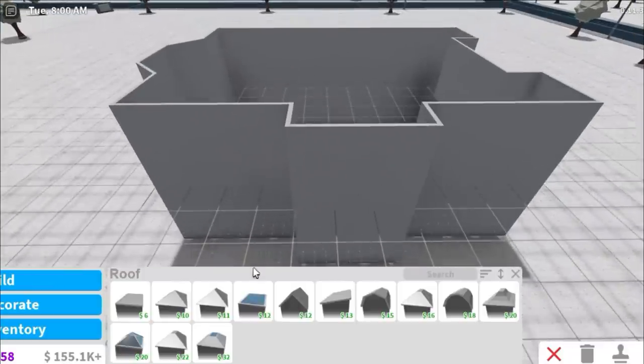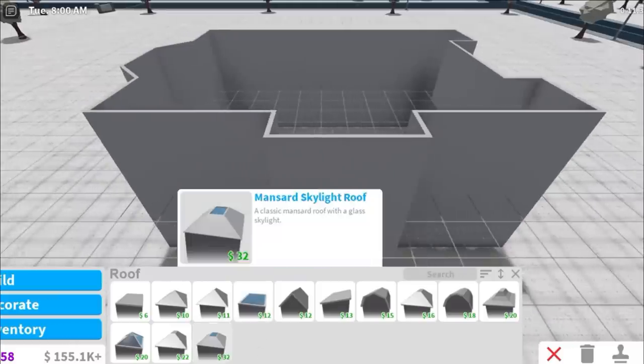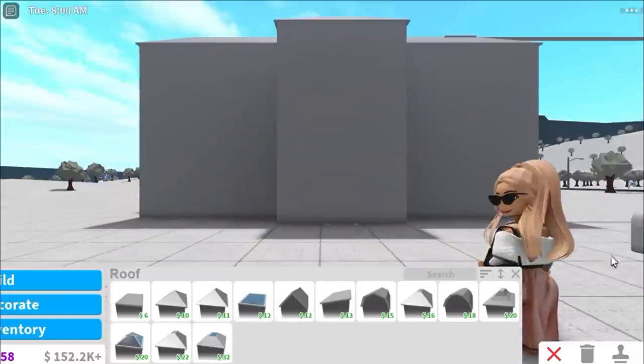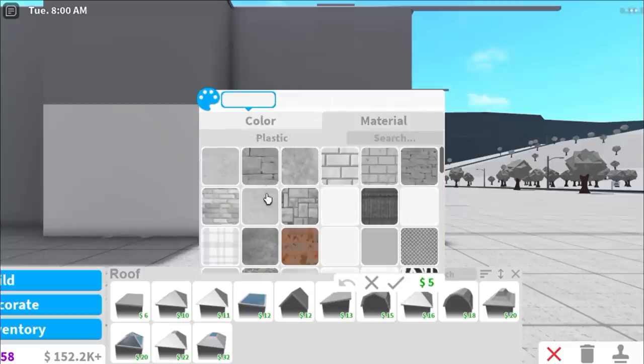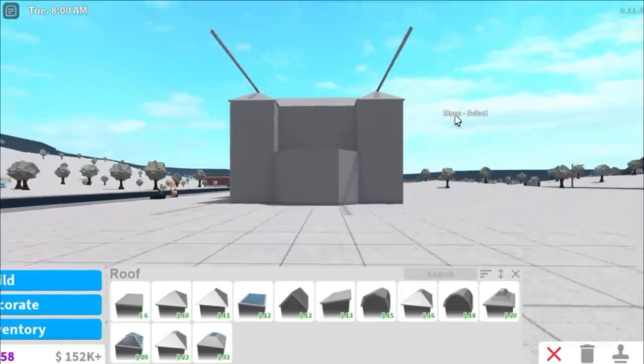Oh my gosh, I've just gone to do the roof and I've realised obviously we have to use all the most expensive stuff. So we're going to have to use this ugly roof — I really wanted this other one. Then what colour do we want the house? I think I'm going to go back to my roots and use white. Oh my gosh, what is going on with this roof up here? It looks like a crane or something on the house.